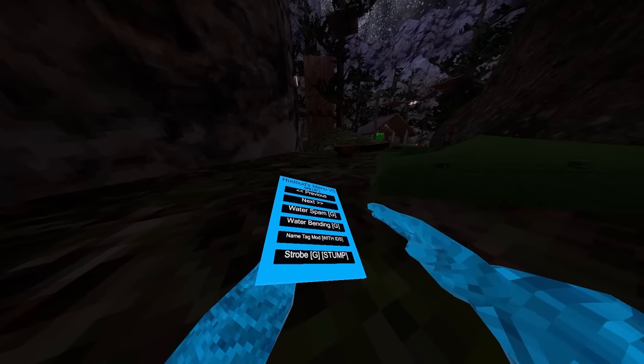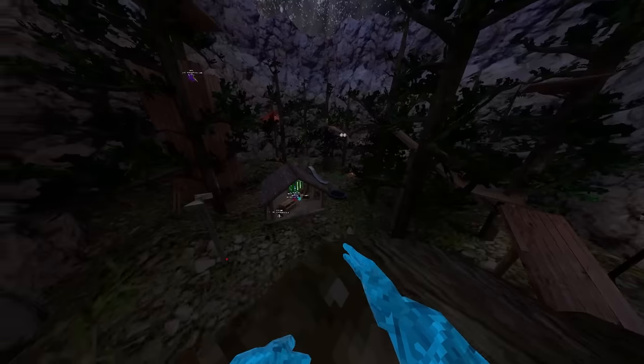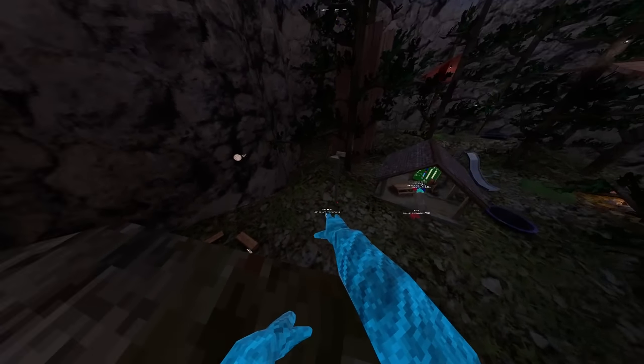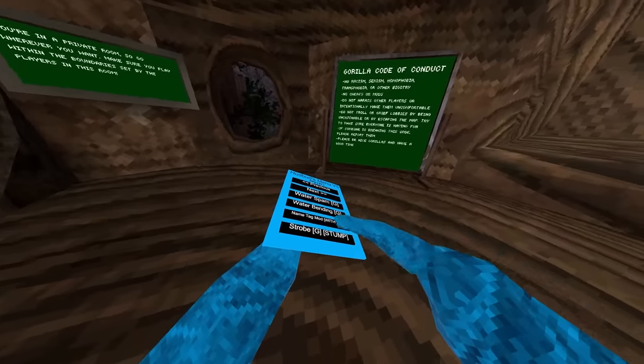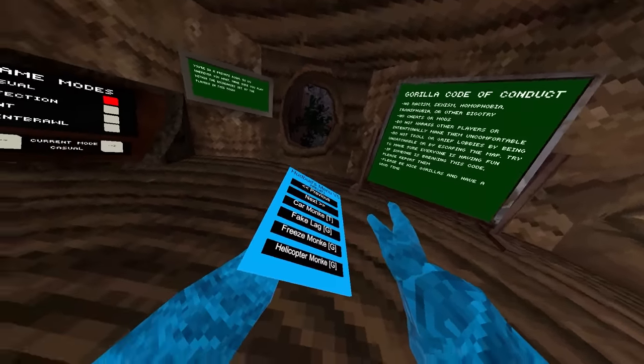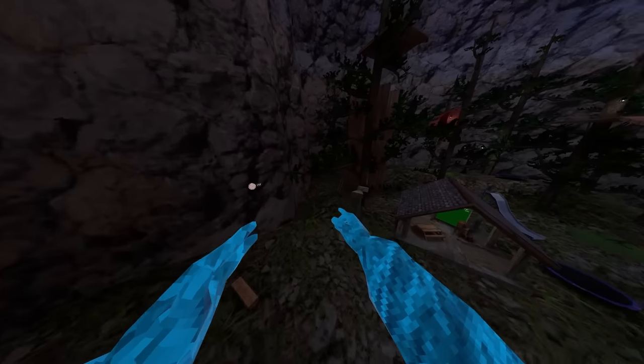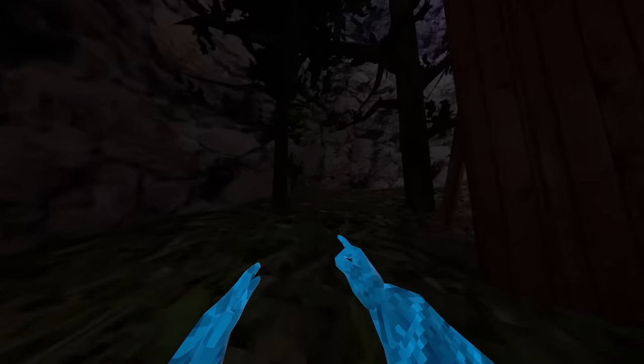We got name tag mod with IDs — let me just go to a private code to show you this one. So if I turn it on, it says if they're modding and then it shows their player ID underneath their name. Next up we got strobe, which is right grip and stamp — I'm not going to use it though because it does change your color code on the computer. We got car monkey, which is right trigger and then just drives you around like a car.